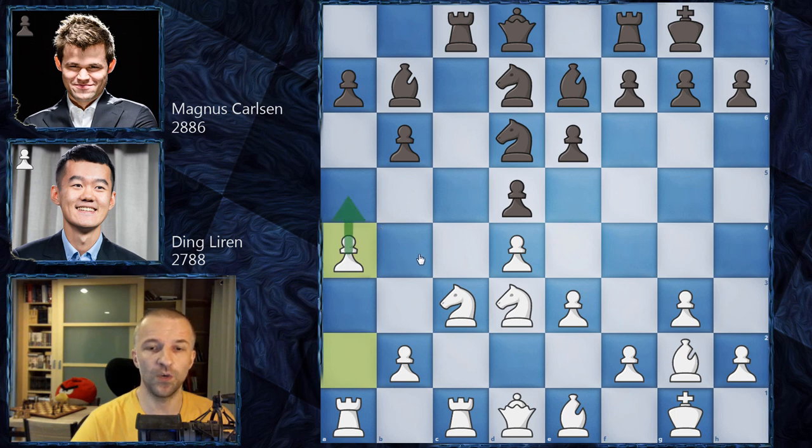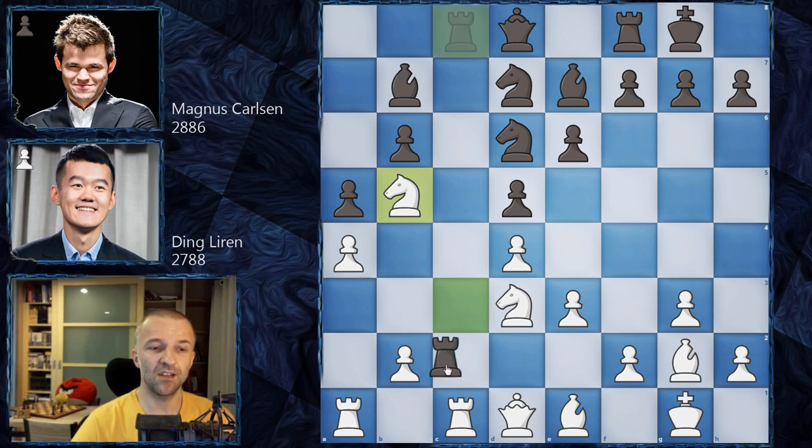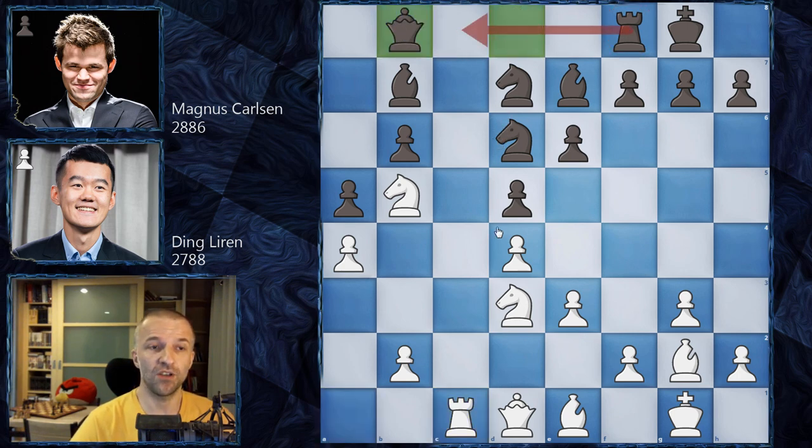Now Bishop e1 avoiding the exchange of the bishop pair, and Magnus doesn't wait for any b3 and plays Knight to d6, controlling e4. We have a4 by Ding Liren attacking on the queenside, and now a5 blocking. Knight b5 is a pretty tricky move - Magnus Carlsen started to think hard and spent a lot of time, going down to two minutes on his clock in this blitz game. Ding Liren still has four minutes. Taking the knight is not ideal - this pawn on b5 would be very annoying, controlling squares and limiting black's pieces. Magnus decides to exchange rooks - Rook c1, Rook c1, and now Queen b8.